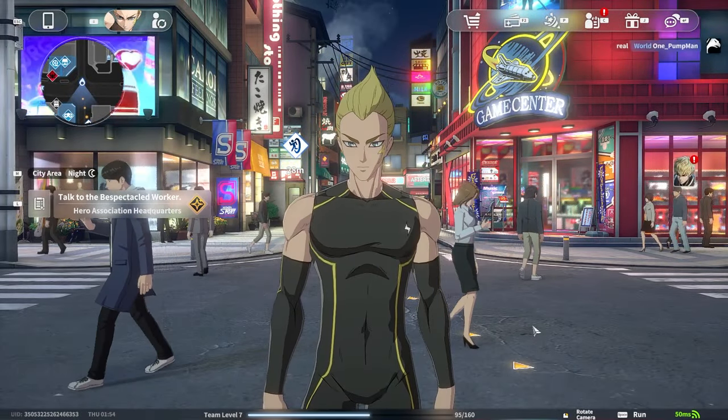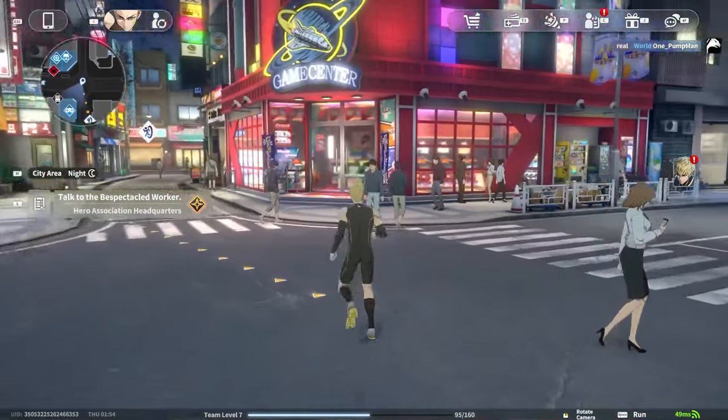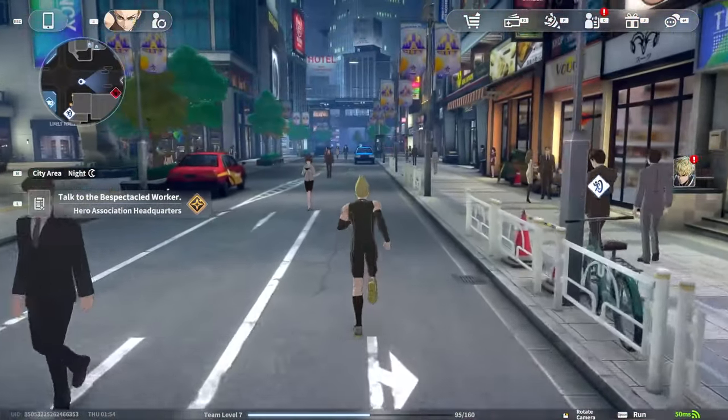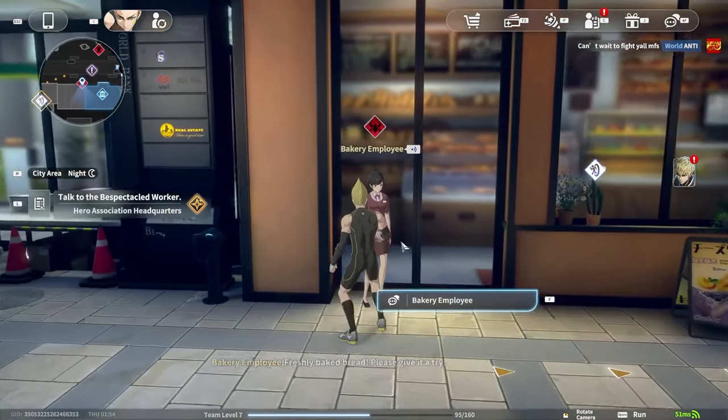Hello friends, Coolio here and welcome back to the channel. Today we are checking out One Punch Man World, the new open-action RPG gacha game set in the One Punch Man universe. It's a very popular anime — one of my favorites. The game is currently available for Android, iOS, and PC.